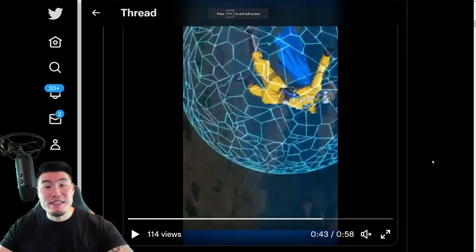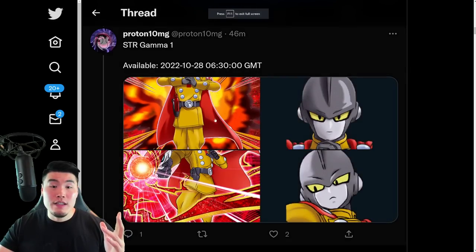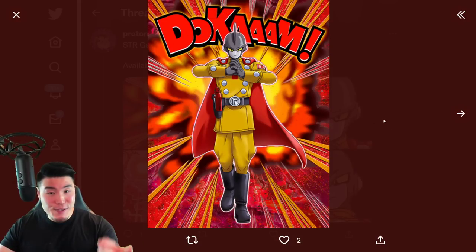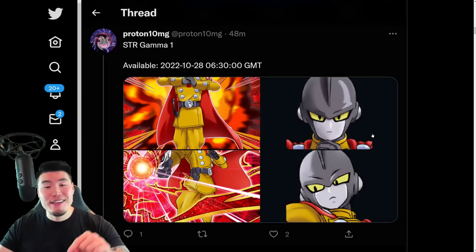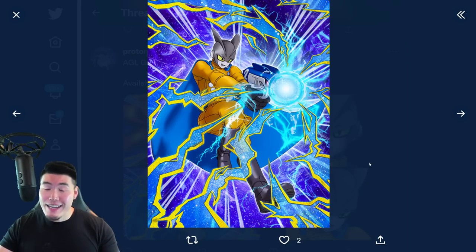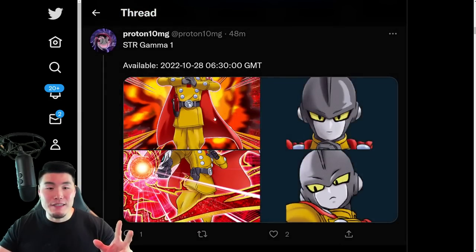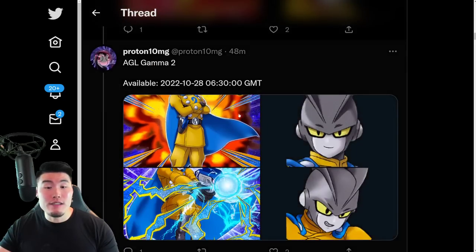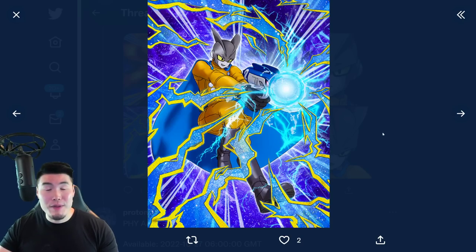Let's move on to the rest of the assets. We have Gamma 1 right here — the SSR along with the TUR. And then we also have Gamma 2, the SSR and TUR. I kind of wish they would have kept the Dokkan text in the background for both arts, because it's pretty cool. It's just not there in the TUR arts, which is a bit of a shame in my opinion.